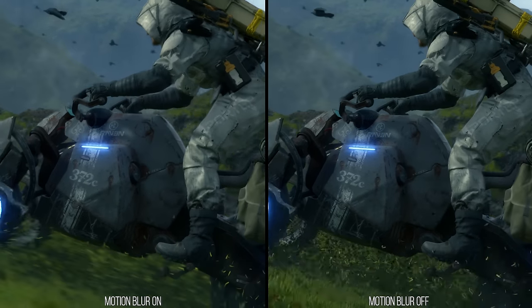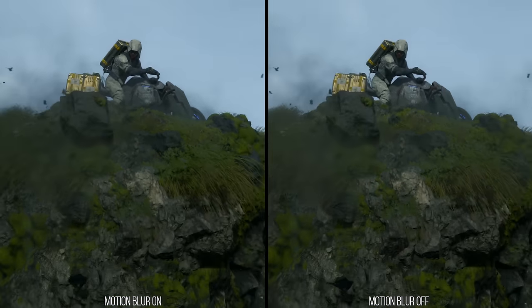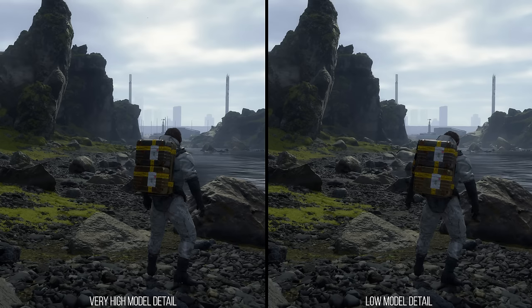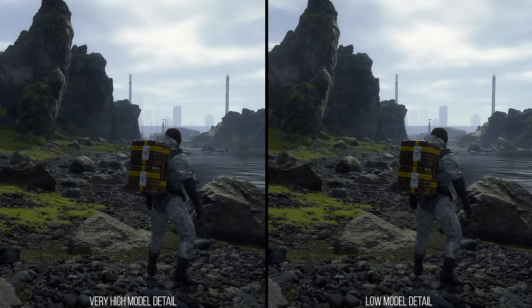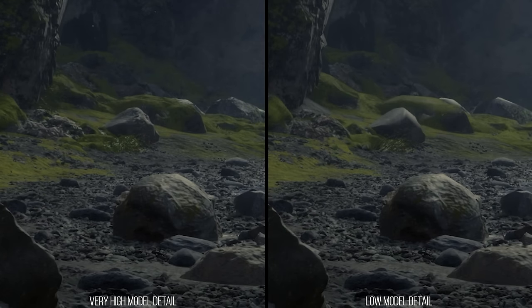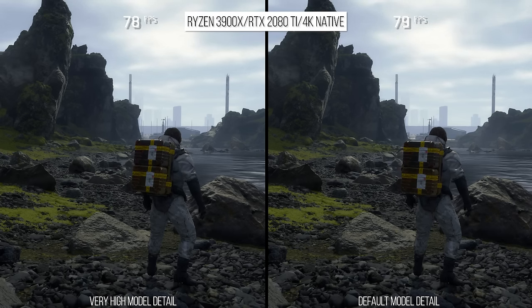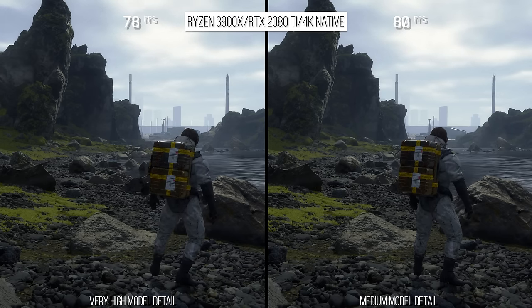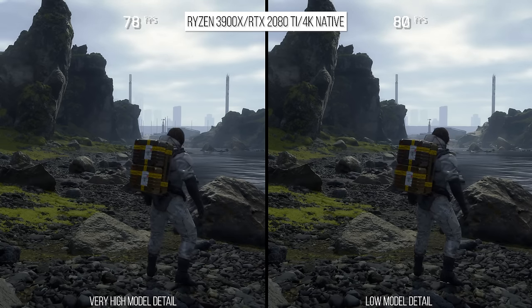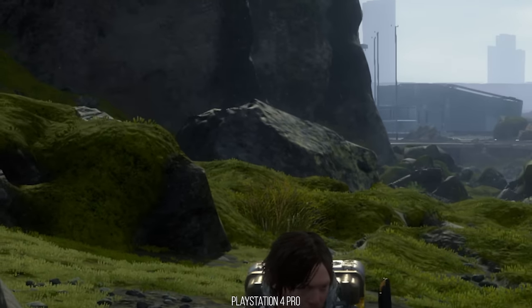Even with so few options, you're probably wondering where the PS4 Pro stacks up against these settings and how they perform. Given we have so few to tweak, it's actually rather easy to find out. First, we have the model detail setting, which controls the quality of model level-of-detail into the distance. The higher this setting, the less pop-in that occurs close to the camera, and the more detail you'll see into the distance. To check out the PS4 Pro equivalent, I looked at the camera distance at which a rock in the distance changes to its highest level of detail. On the PS4 Pro, this matched exactly the default setting on PC.